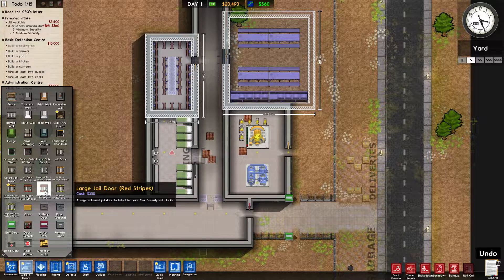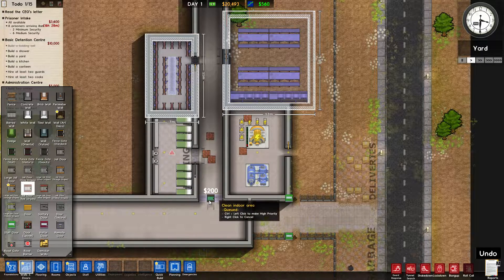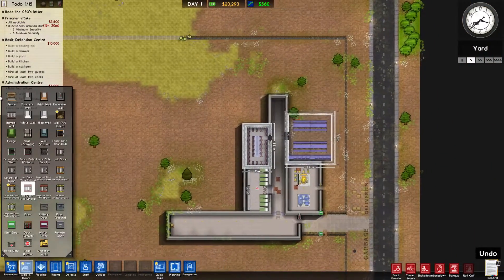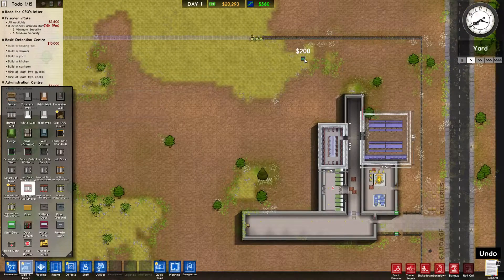I'll just have a guard going up and down the hall and he can let people in as needed. The canteen is down. They're just busy building the fence right now. If I didn't have enough time I could cancel the prisoner delivery so they won't arrive tomorrow morning, but I think I'll be fine — I've hired a few more extra workers.